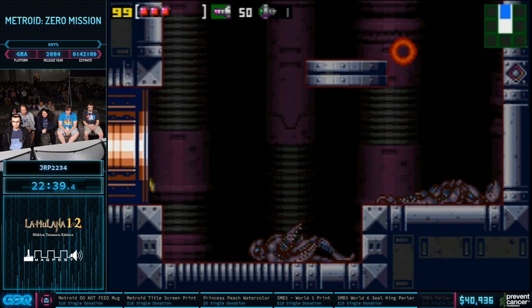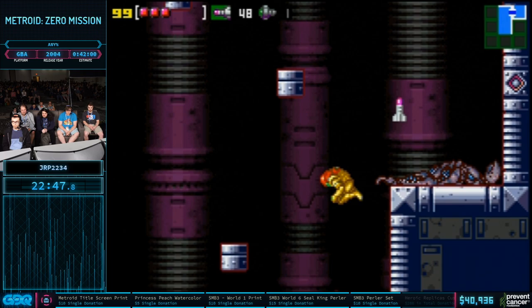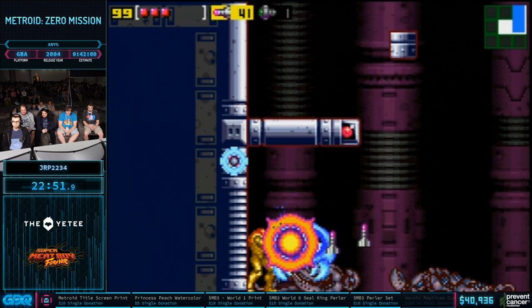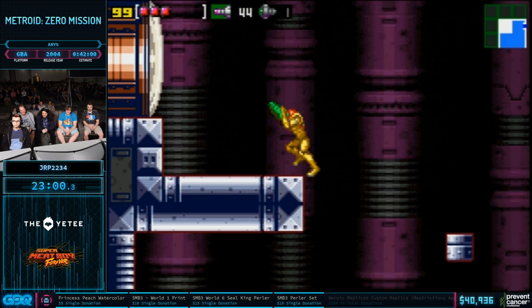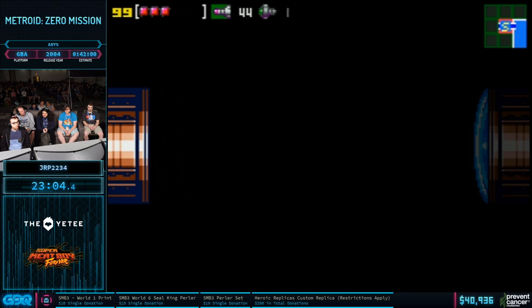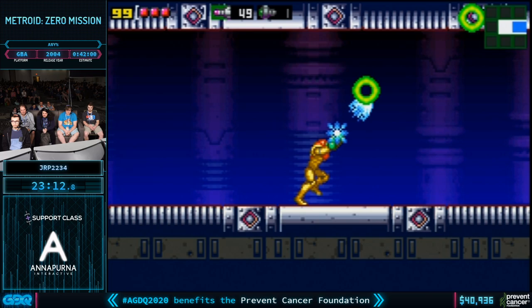That's kind of the first half of Tourian. He's in really good shape — he's only short five missiles, which is excellent. He's going to start using supers here because these spawn points can kind of troll you a little bit. This is the last room — he's looking to come out with as many missiles and supers as possible. Six super drops — not bad. Now JRP is going to be farming up to 50 missiles and four super missiles, which is exactly enough ammo to kill Mother Brain and destroy two of the seven metroids.